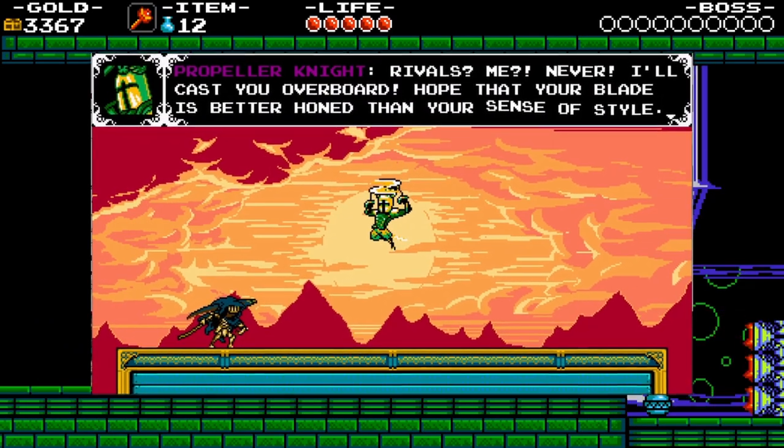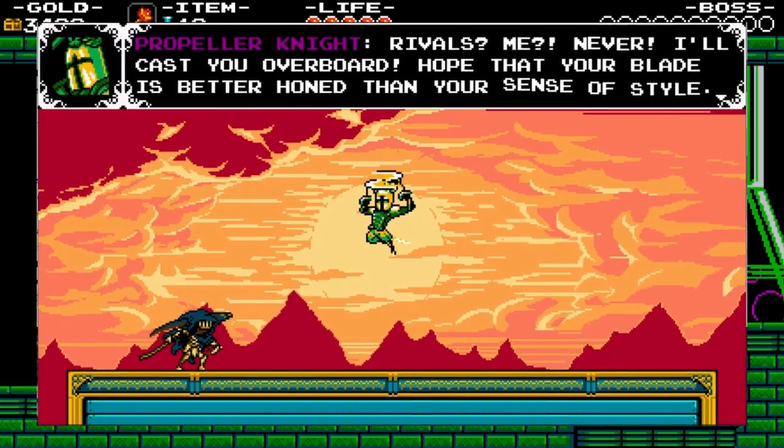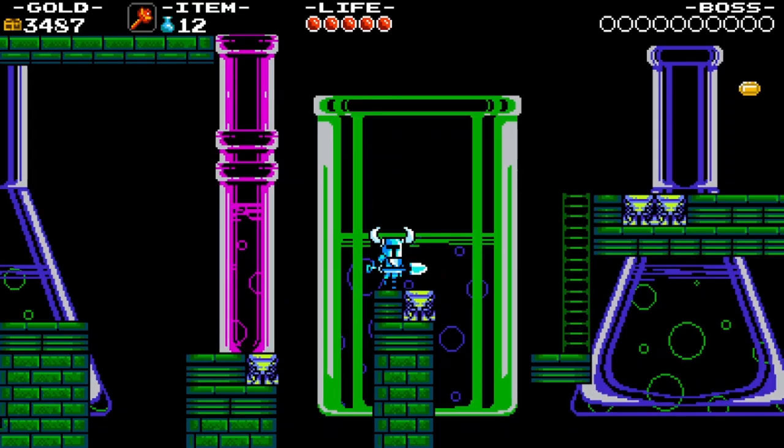Propeller's Pirate Rival. He claims to have no rivals, but clearly he does. Super Skeleton is the worst. It is in fact placeholder text from the beta versions of Shovel Knight. Take a look at this clip of the devs playing the beta.